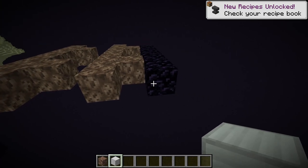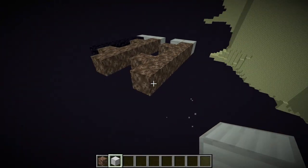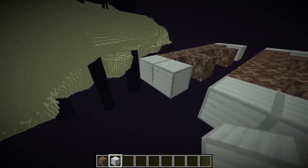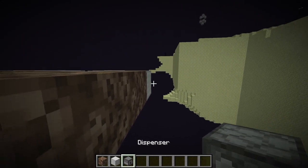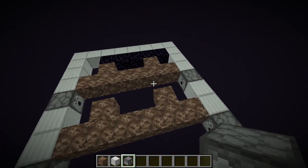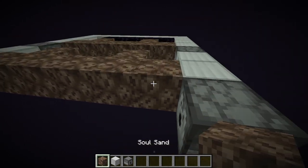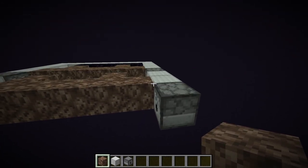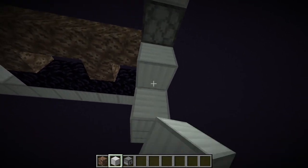From here, you're going to do that pattern, destroy these ones here, and do the same pattern over here, then bring this all the way around the back. Go ahead and get yourself dispensers and place those right there, right there, right there, and right there. That's going to be dispensing the wither skeleton skull onto the wither structure. It's pretty important that these structures are correct, otherwise this isn't going to work. Now bring this stuff down two blocks on all of them.